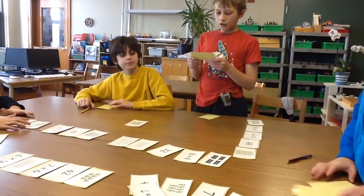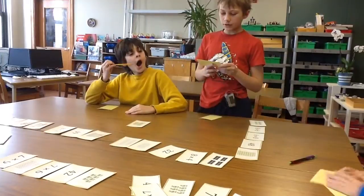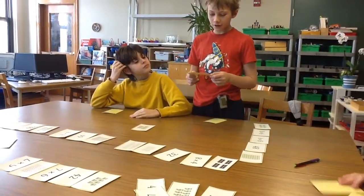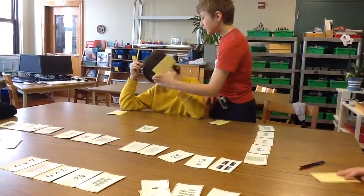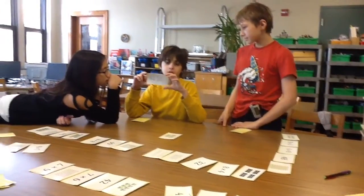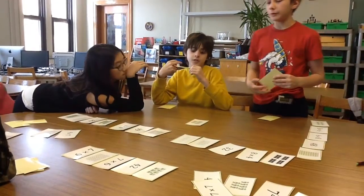Alright. Okay, I got it. Got it. Oh! 28 plus 30 would be 58. I don't know. Are you sure that's right? That's not it. It's multiplication. Look at it. 7 times 5... wait, not 5. I think that's 7 times 9. Dude, it's 7 times 9. Yeah, yeah, yeah. It's 7 times 9, which equals 63.